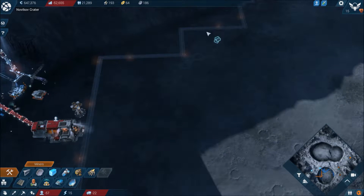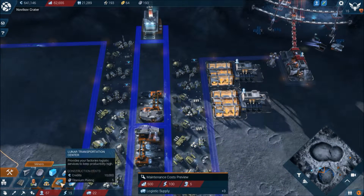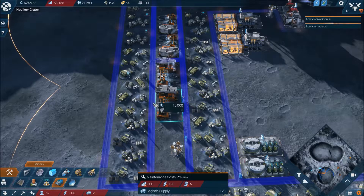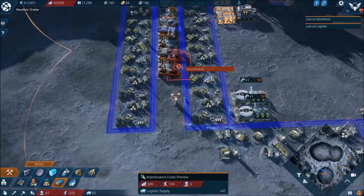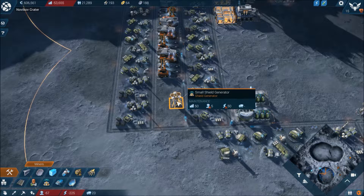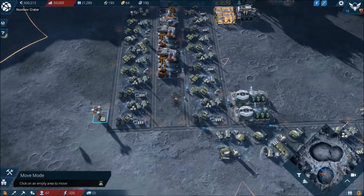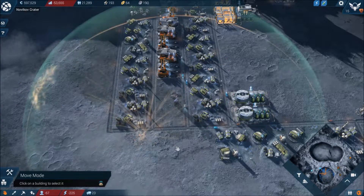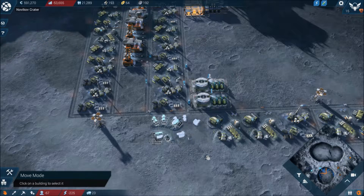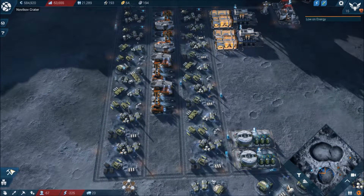Our logistics are down because we don't have enough transports. Lunar Transport Centre — let's get a few of these built, one there and one there. Let's attach the road there. I think we're going to move that. Let's put it there for the time being. Energy shortage — bloody hell, we're down on energy again. God, that goes down quick, doesn't it?